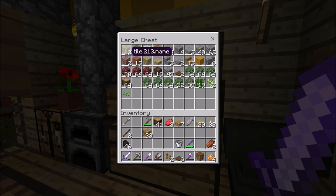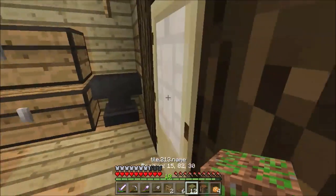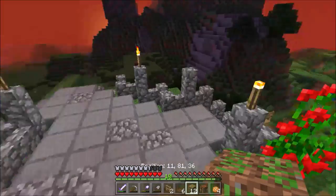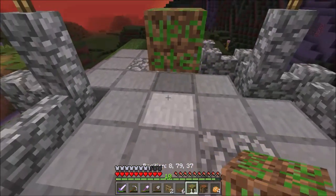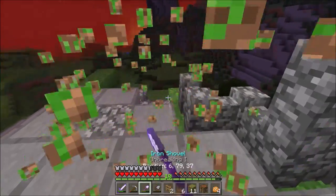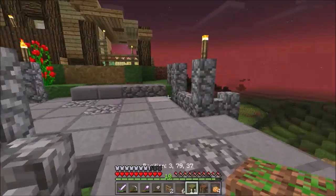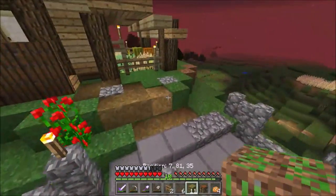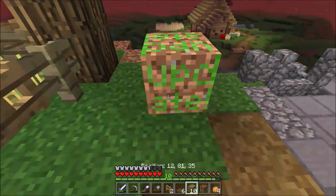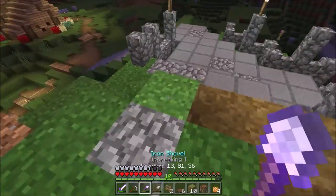I believe this is a magma cube once the update comes out, so I collected as much as I could without dying because it's right near lava. Let me prove it - I'll place it on stone just in case. If I step on it, you see I get damaged, but I think I keep breaking them. I've already lost two.